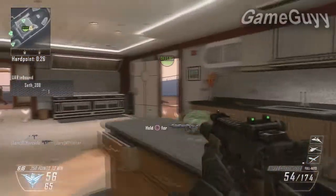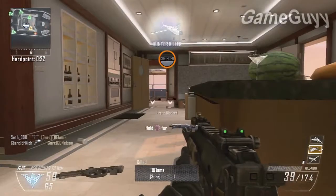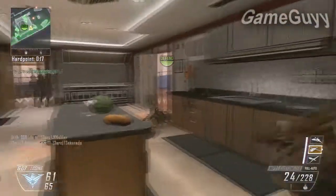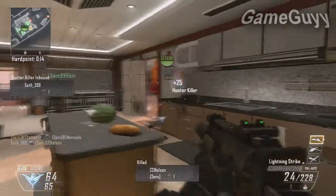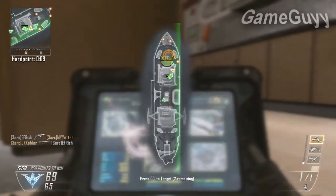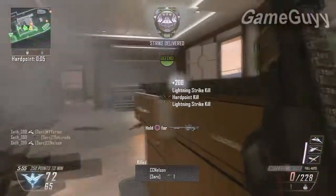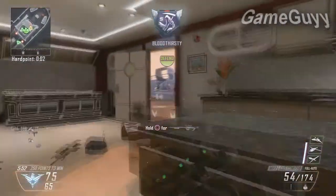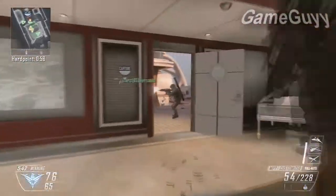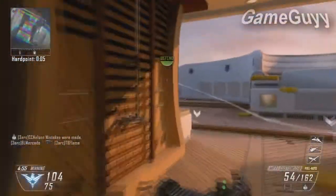Basically, Hard Point is the best game mode. You're sitting around protecting a position and getting points for it, while enemies rush in trying to take that position. You can kill them, so you're getting points for kills, points for point streaks, and points for holding that position — so you're getting a crap load of points altogether.